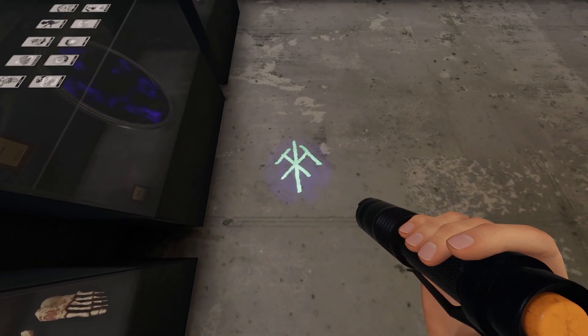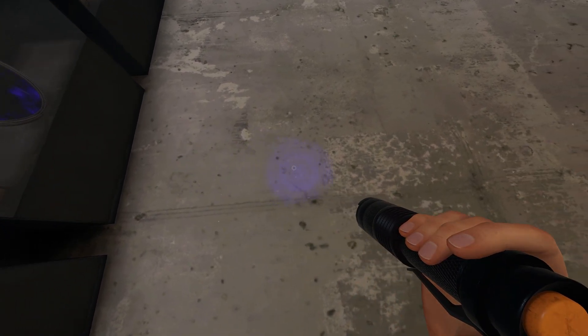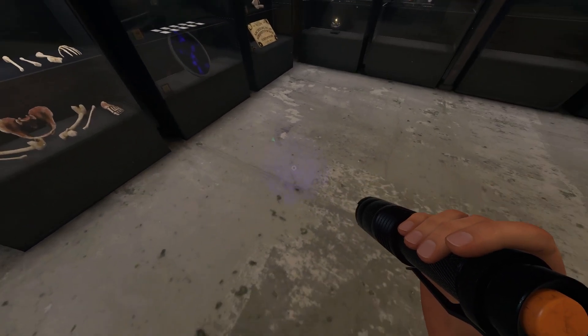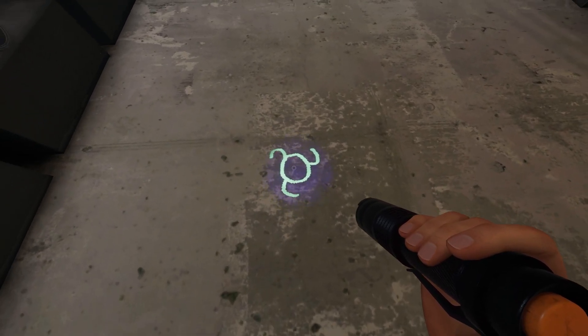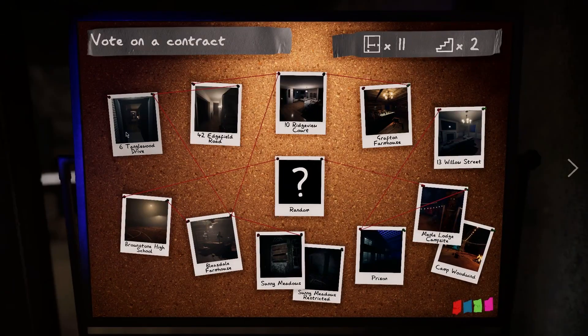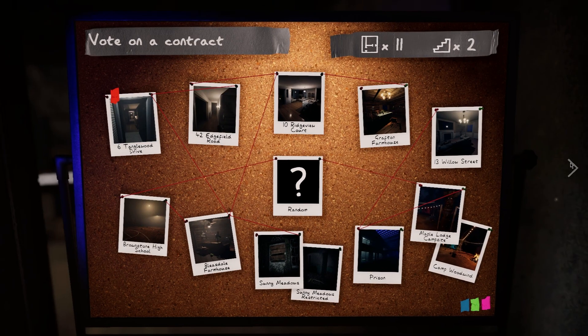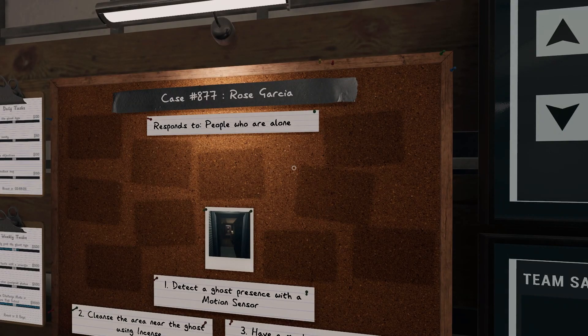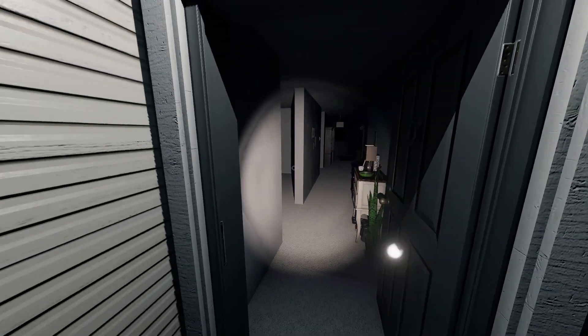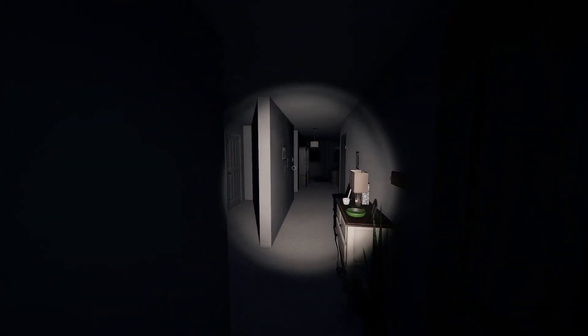We've seen this letter and we know it is P. The next letter we want to go for is over here — this little circular symbol. That one we can find in Tanglewood. We're going in — we have Rose Garcia. We have to find it on Tanglewood, obviously. What you do is come down this hallway, go straight, take a left at this door.